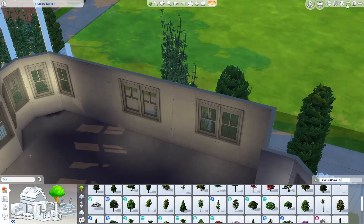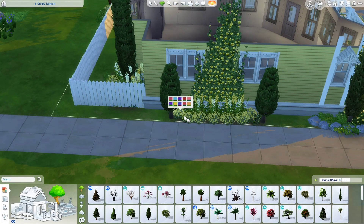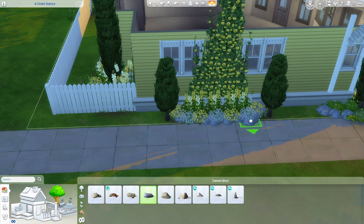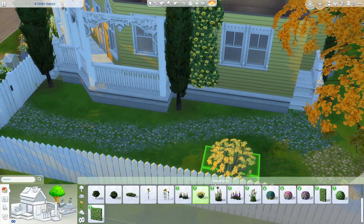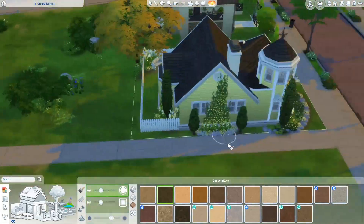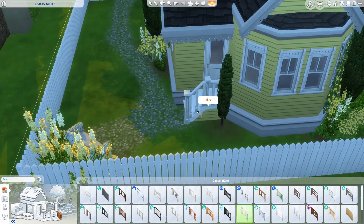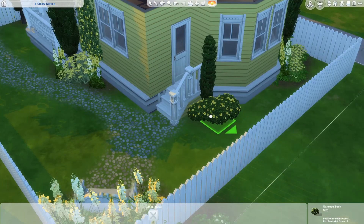I changed to the slightly fatter cypress tree because the thinner one just wasn't quite working in that space. I'm mixing up some yellow with a bit of white in the plants and throwing in some rocks as well. Rather than using a whole lot of different plants, I think it's better to stick with the same few plants when you're landscaping - have a few styles and then little patches of them around the place, nice and abundant and pretty.